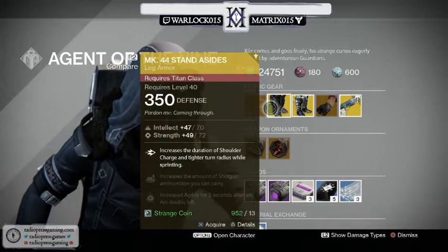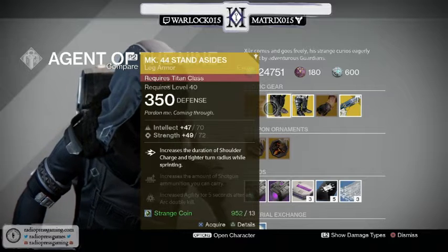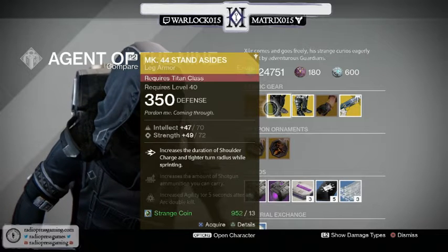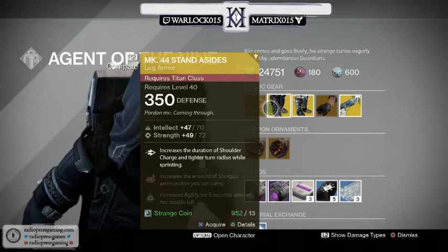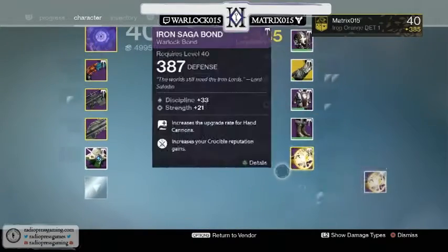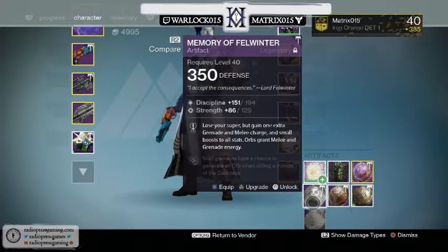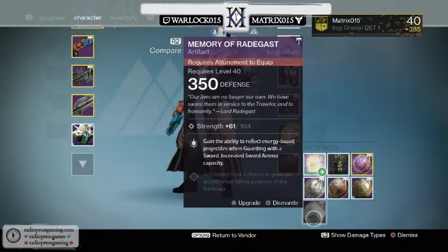The MK-44 Stand Asides for the Titan — probably the most useless exotic armor in the game in my opinion. It increases the duration of shoulder charge and gives a tighter turn radius while sprinting. I suppose if you combine this with the artifact — the Memory of Perun shoulder piece that removes the sprint cooldown penalty — you can just run and run and run.